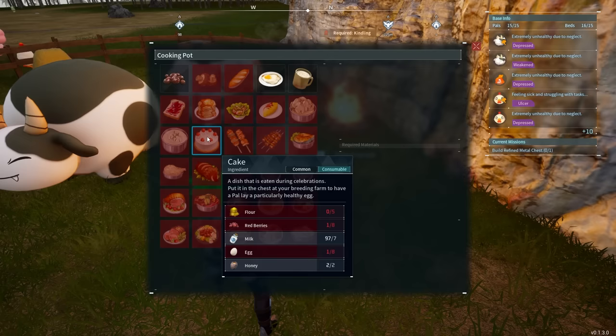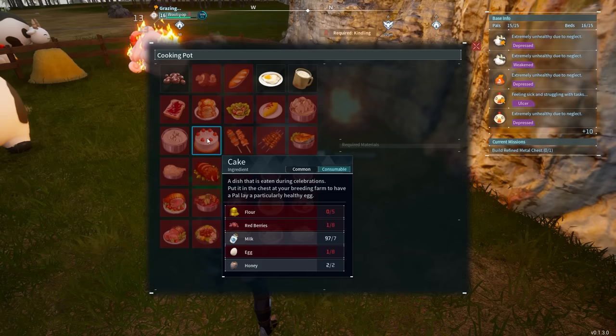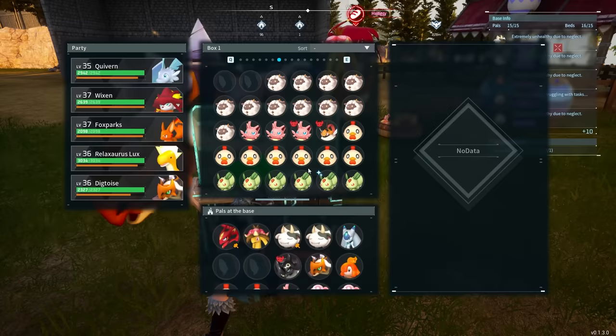The flour is the one that's kind of the most difficult, because you actually have to set up a farm for it — I'll walk you through that. But the other four ingredients are incredibly easy, because you just have to have the right tames for it. Those tames being for red berries, milk, egg, and honey. So let's get started and I'll show you which Pals you need to drop into your base.